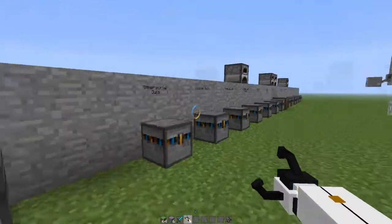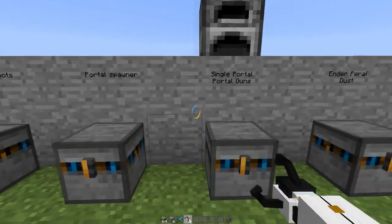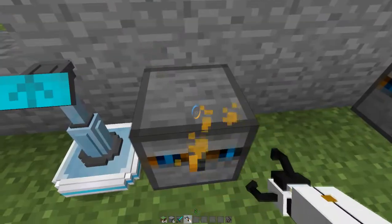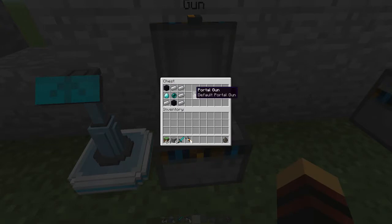There's a lot of things we have to cover. I've put each individual item from the mod in each chest, so there's a lot of things to cover. The crafting recipe for the default Portal Gun is 2 Obsidian, 5 Iron Ingots, an Ender Pearl in the middle, and a Diamond on the left-hand side.